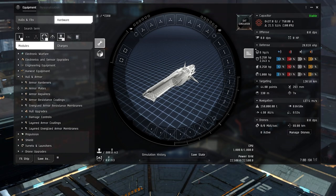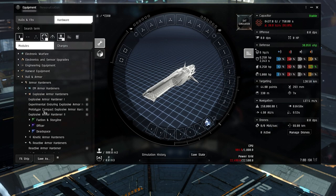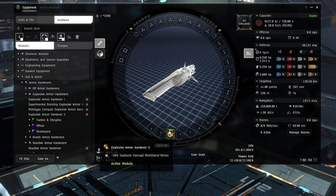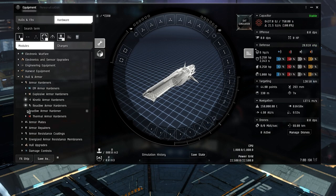The first module we'll talk about is armor hardeners. There's one for each of the resistance types, and also a reactive armor hardener. Looking at the explosive Tech 2, you can scale these with armor compensation skills for each type. The Tech 2 would give you roughly 50% explosive damage resistance.